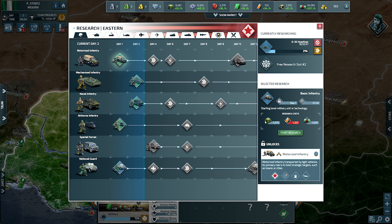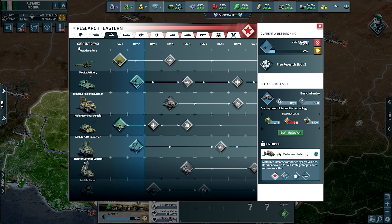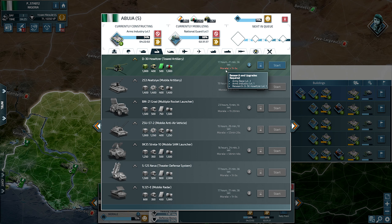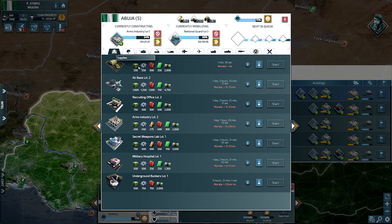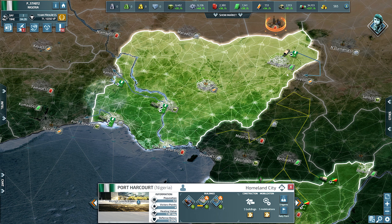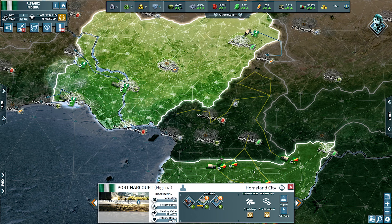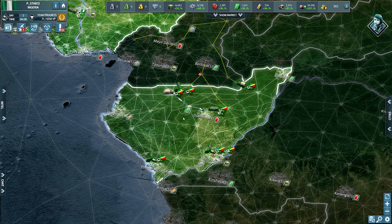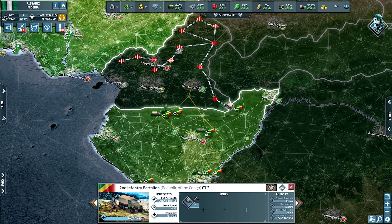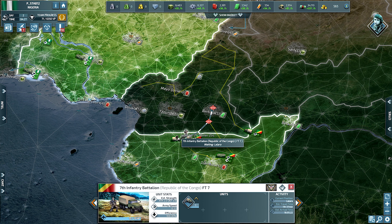I'm going to have to wait on researching my motorized infantry, but I will have my total territory soon enough. I believe those are level two bases, so I need to take time to research army bases. I actually have the arms industry, so I'm going to queue that research now. As we step away from the game and come back tomorrow, that should be done and give us the option to move it along. Let's see what forces Congo has — four there, one there, two there — he's pushing with twos, not too bad.